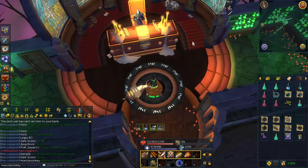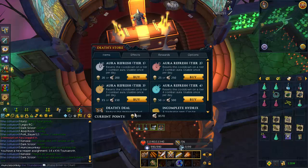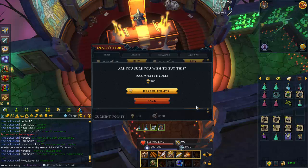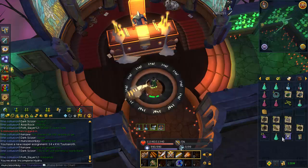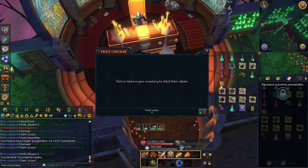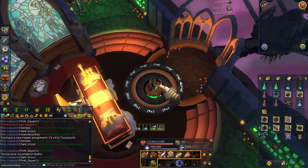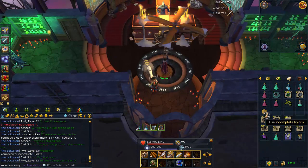I'll grab a death task really quick, and it's going to be Kril Tsutsaroth, which is awesome. I'll do him the next time I have a Zamorak task. But the main thing is I now have 300 death points for the first time ever, and I will be buying an incomplete hydrix. There is some other cool stuff you can buy, and I don't think hydrix are terribly expensive. This is my first hydrix bought — I've been doing a lot of death tasks lately, finally got one, and it's worth about 5 mil. I probably should have done more death tasks when these were like 50 mil, but I wasn't too into them when death tasks first came out.